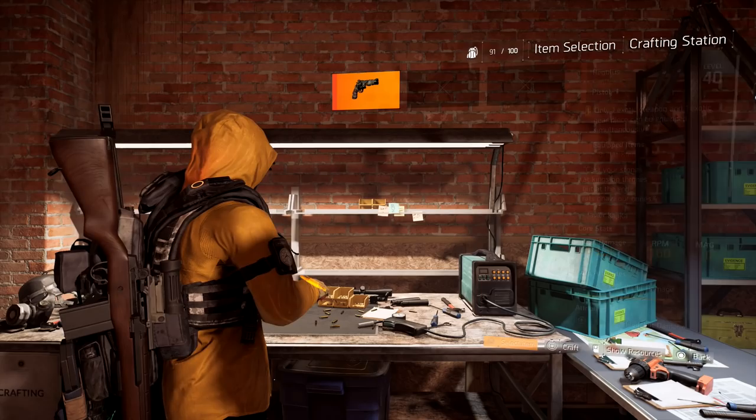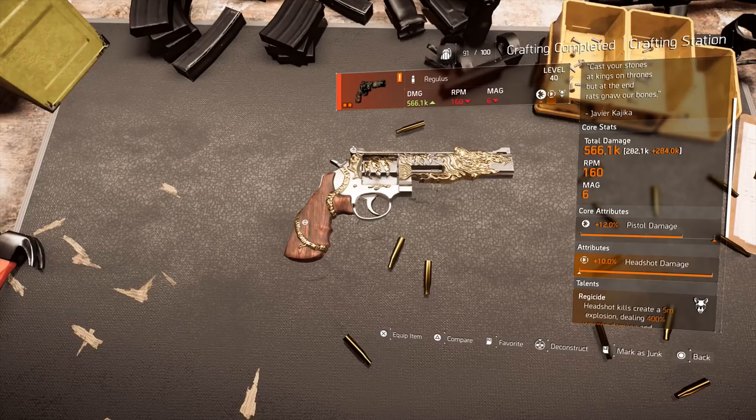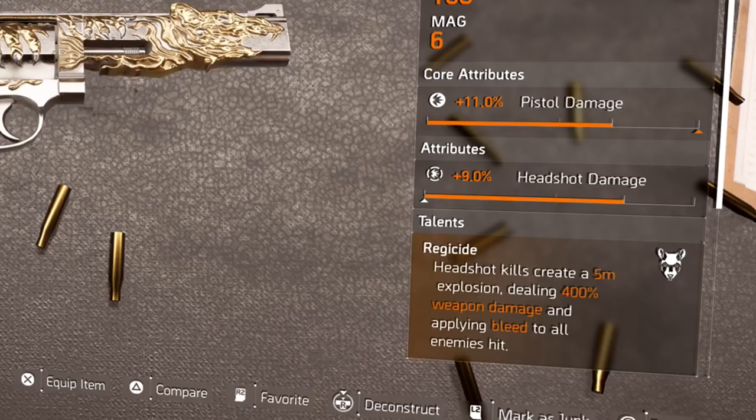Let's see what we get. Right here we have 12 pistol damage, 10 headshot damage — max that roll for headshot damage. Let's try to upgrade one more time to get a little bit closer to god rolled. We got 14 pistol damage, maxed out headshot damage. Okay, this is what we're going to go with for now.